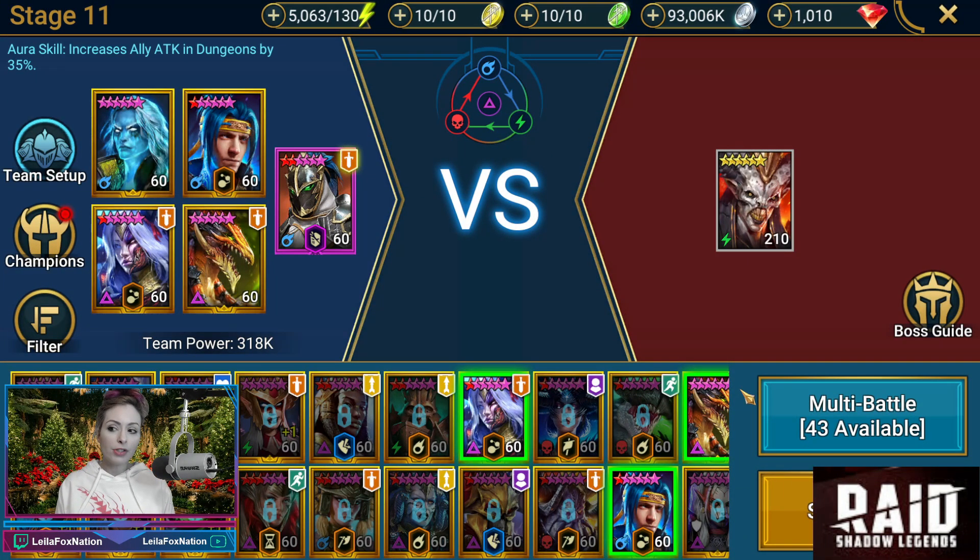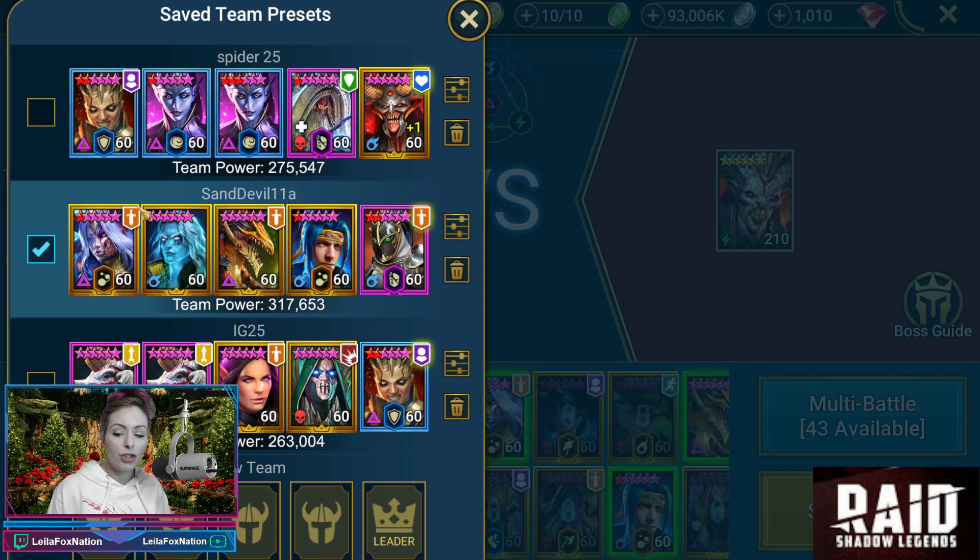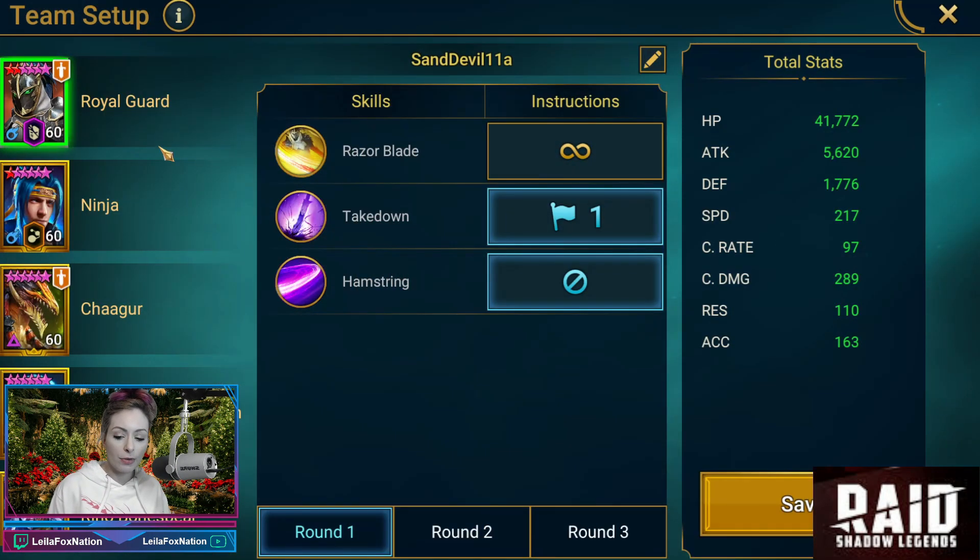All right guys, here we are — Sand Devil's Necropolis stage 11. You're going to see Royal Guard in lead for ally attack in dungeons by 35%. We have Ninja, Chagor, Rotos, and Raiho. We do have team presets — let's check those out. Remember, it's only one round with the boss, so you only really need to do round one here.